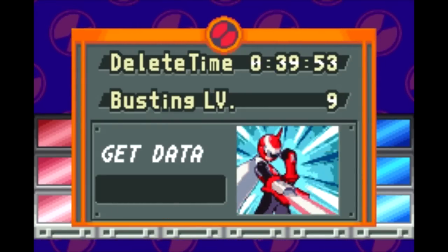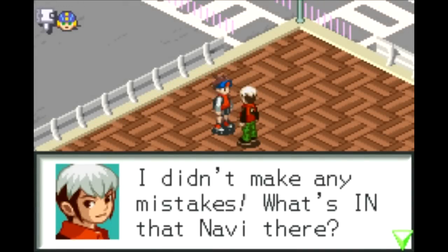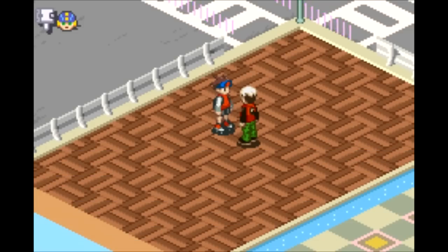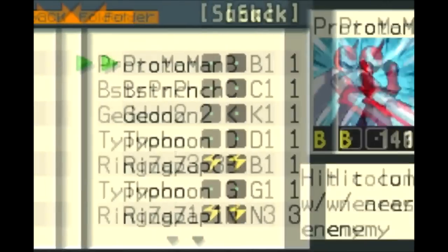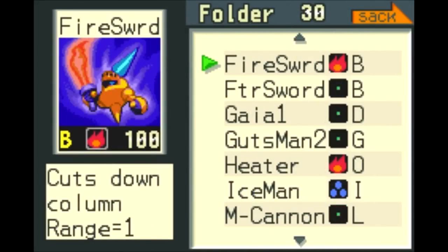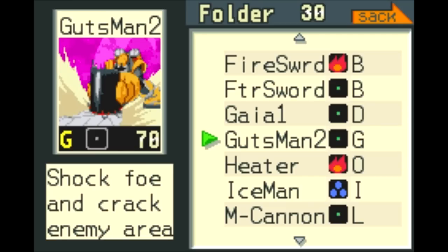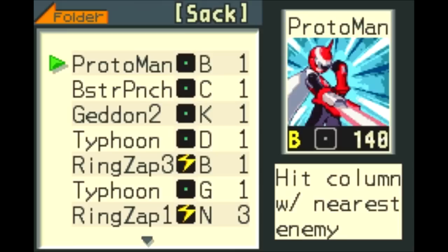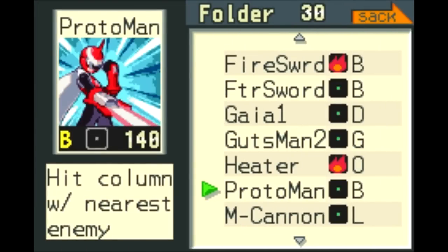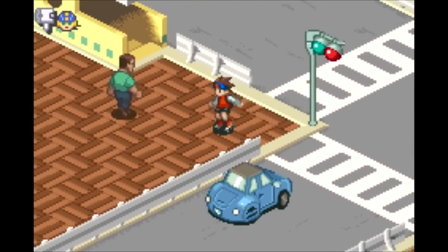What does Proto Man's chip do anyway? I remember the wise words of Jean-Luc Picard: sometimes you can make no mistakes and still lose, and that's not a weakness, that's life. I could get rid of Iceman — though I kind of like the elements. Gutsman. Yeah, I'll get rid of Iceman. This seems like it could be fairly useful, so I'll see what I can do with that — spice things up a little bit. We are done here now, we got the chip.